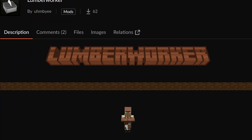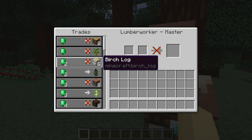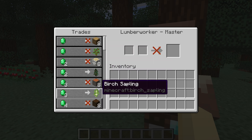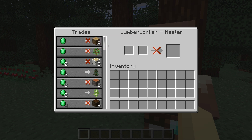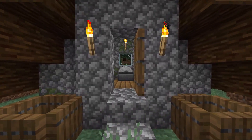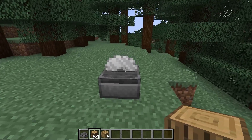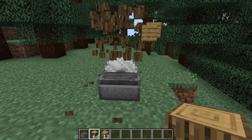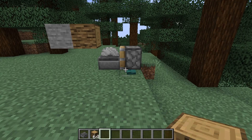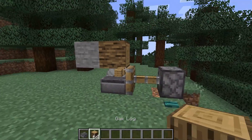Moving on, we have Lumberworker — a simple mod that adds the new Lumberworker Villager profession. The Lumberworker Villager offers various wood types from different biomes, and the available trades can be easily modified via datapack. The Lumberworker's new workstation block is the saw, which can be used to harvest any logs placed next to it, turning them into planks. The saw is more efficient than regular crafting, turning one log into six planks instead of four. You can also push the saw with pistons and have it interact with redstone, which could be useful for automation.